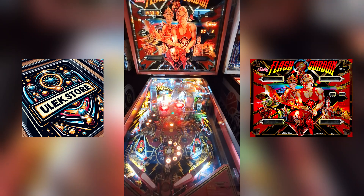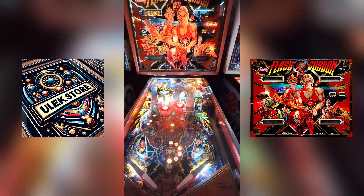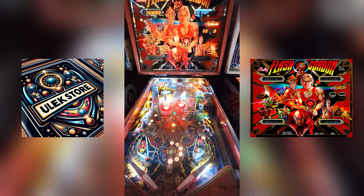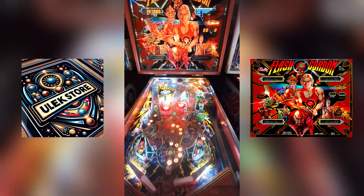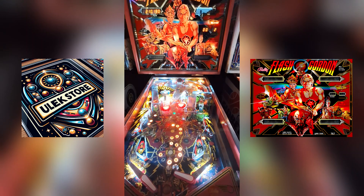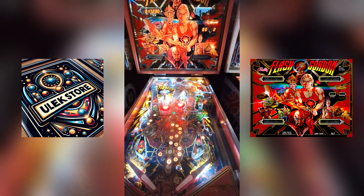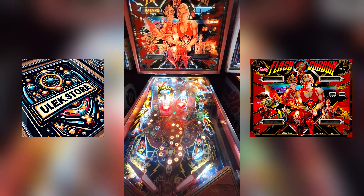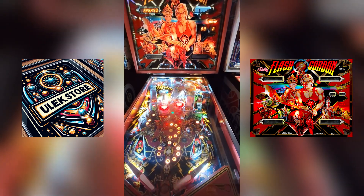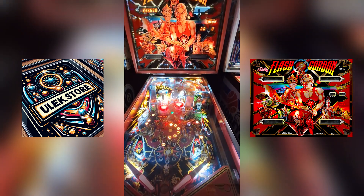That's a hard shot to get it up there and get a little ramp action. There's a playfield up top with a little flipper up top. I'm guessing the main goal is to get it up there on the flipper, and then on the right side you can see there are targets as well and a little tunnel over there.